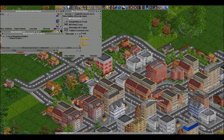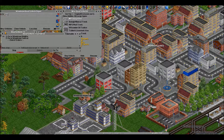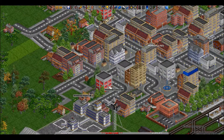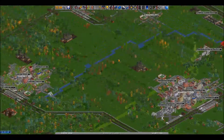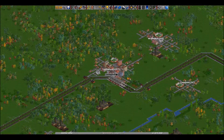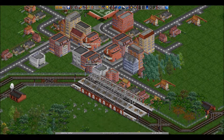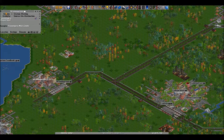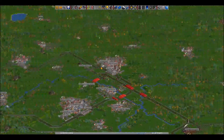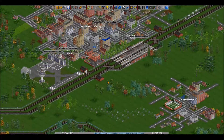I could also transfer people to the airport here. Looks like we could use another bus stop — the town's growing a lot, so it could be beneficial, right? Yeah, we'll put a bus station there. Get going, I want you here and here.